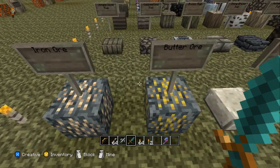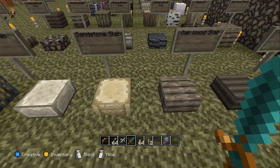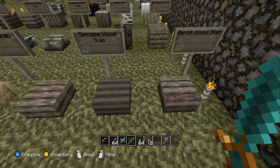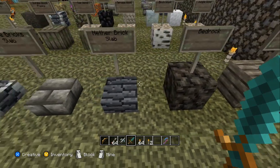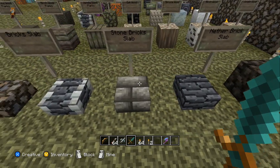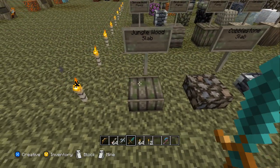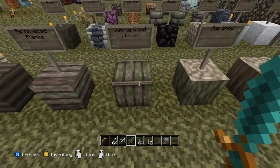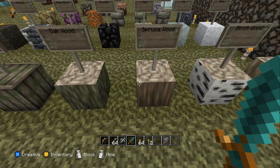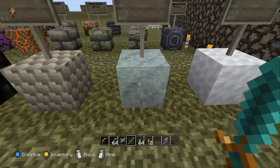A block of iron — looks weird. Iron ore. You got butter ore. Then you got a stone slab, sandstone slab, oakwood slab, spruce wood, and birch wood. You got oak plank, bedrock, nether brick slab, stone brick slab, brick slab, cobblestone slab, jungle wood slab — which looks like it has a little bit of mold on there — spruce wood planks, birch wood, jungle wood, oak wood, spruce wood, birch wood, jungle wood.